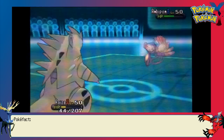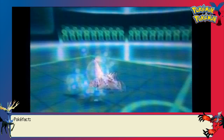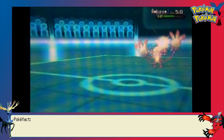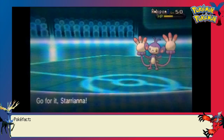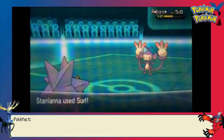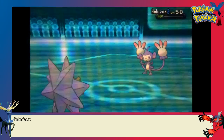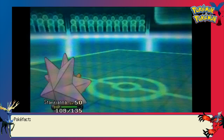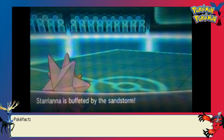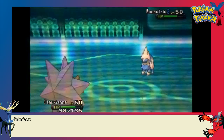I knew he probably just had Brick Break, but I didn't want to switch anything into a possible Fake Out if he tried to do that first. Tyranitar has definitely done her job though — I'm very happy with the way that EV spread has been playing out for me. I go out into Starmie and just go straight for Surf. I didn't want to bother trying to spin — it's not like I'm carrying Talonflame on this team, and Scolipede's already down, so spinning this late in the match isn't going to help me out too much.